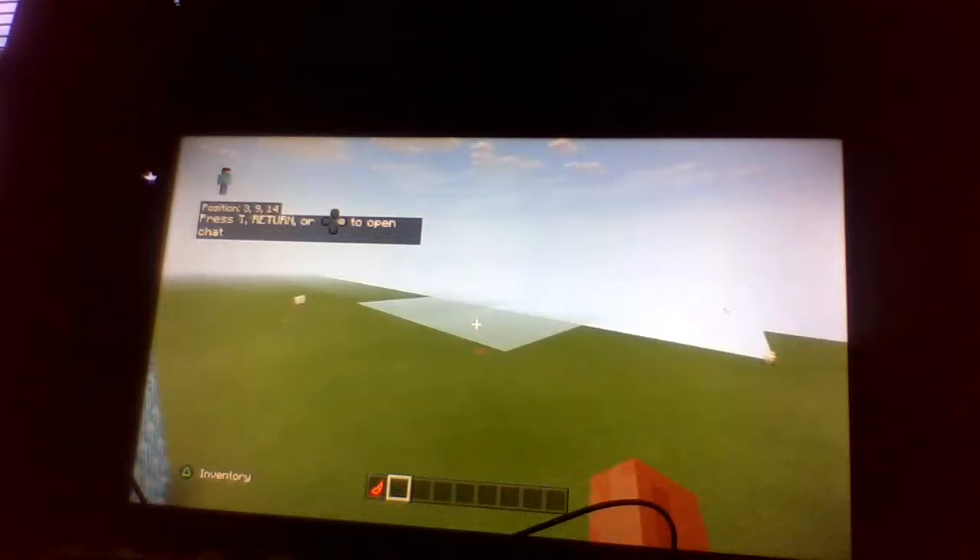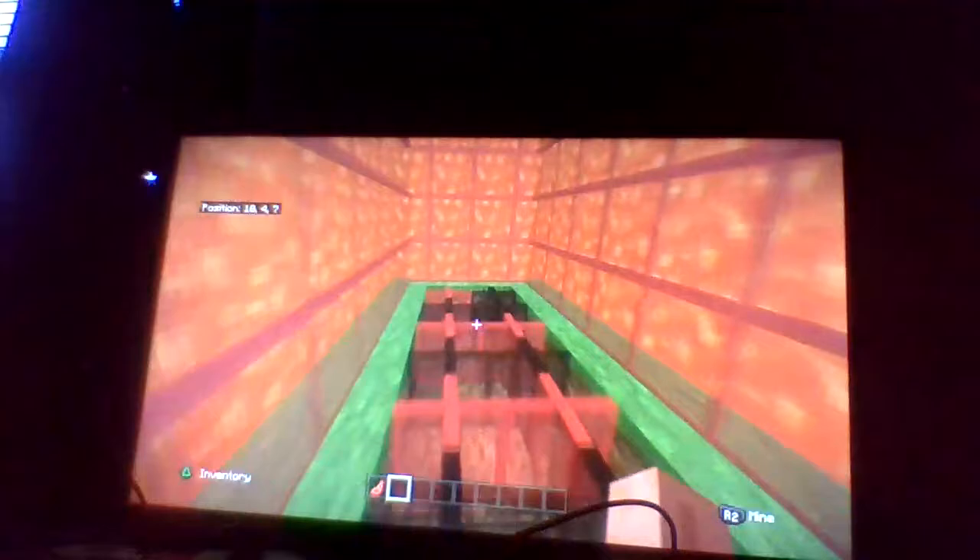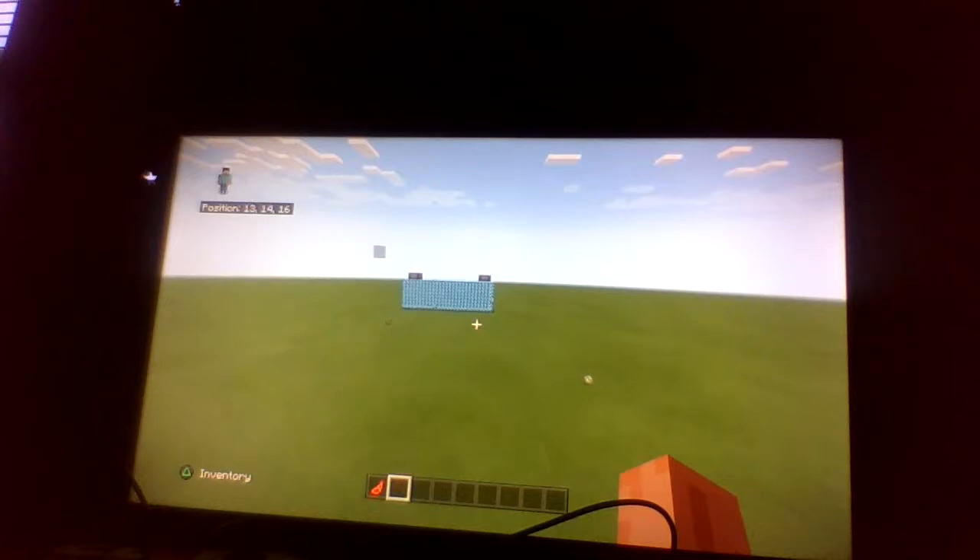So, here we are. This building looks pretty big, but it's actually pretty small from the inside. Let me show you. It's Lava Battles, so I put lava behind the glass, of course. Now let's check out the stadium. I've not done teleport commands yet, so it's not as good.